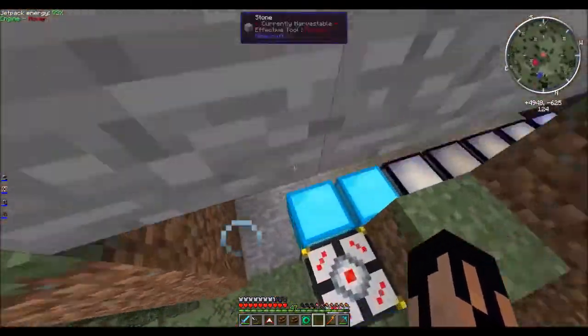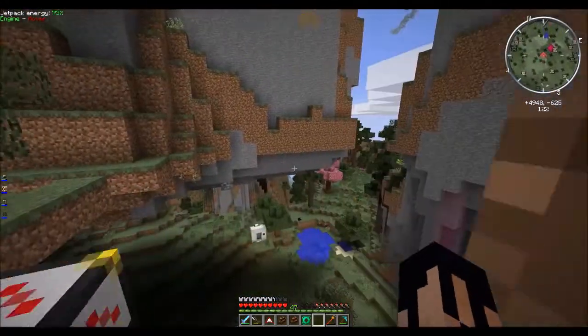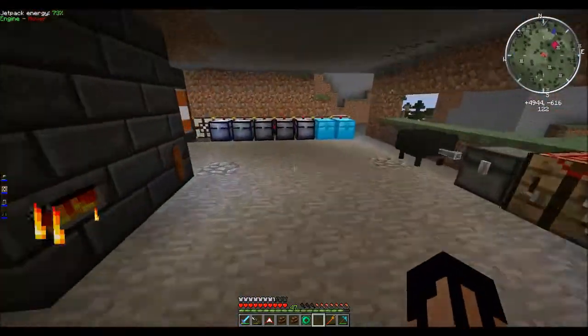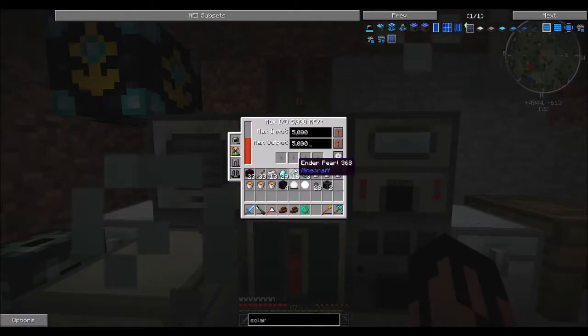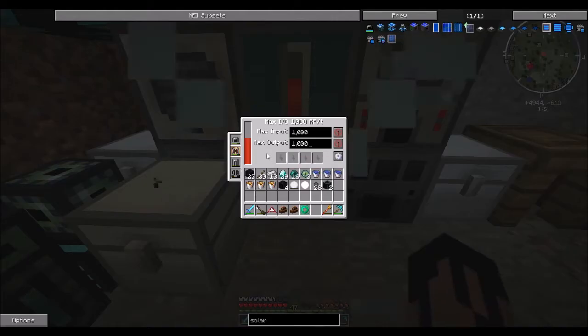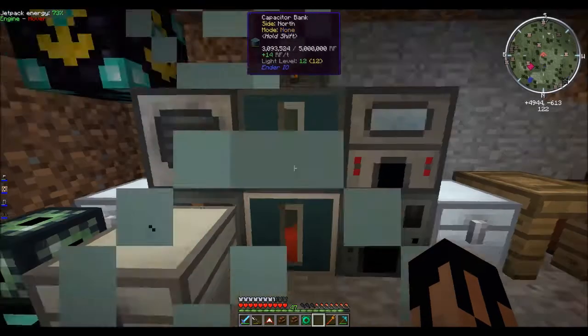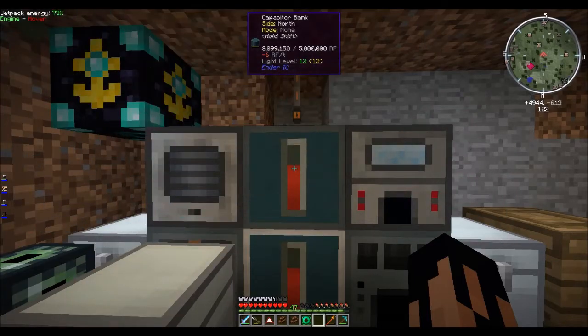Our power generation being upgraded is really nice. Hopefully it's going to allow us to do some fun stuff in the near future. The other thing I built is a capacitor bank. We previously had a basic capacitor bank, and I also built a standard capacitor bank.